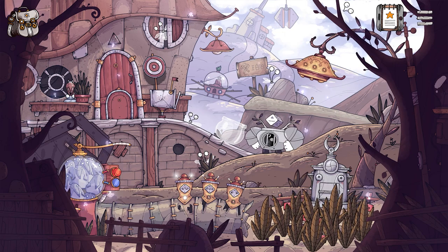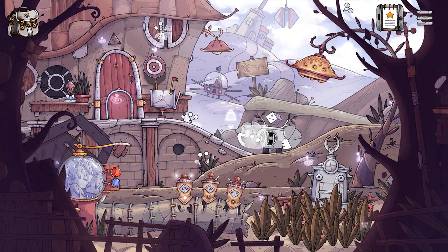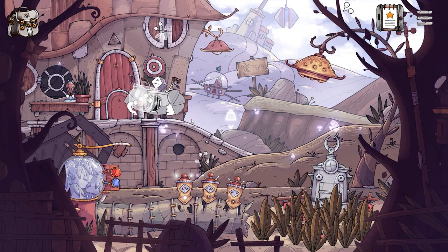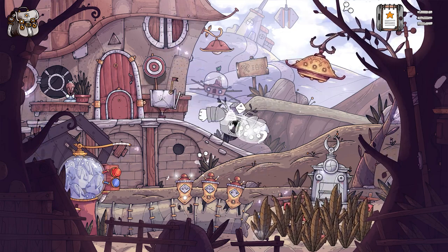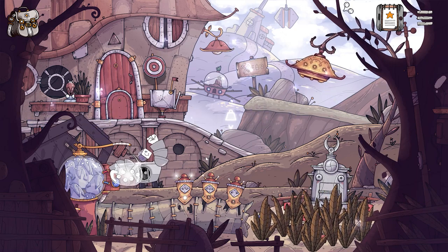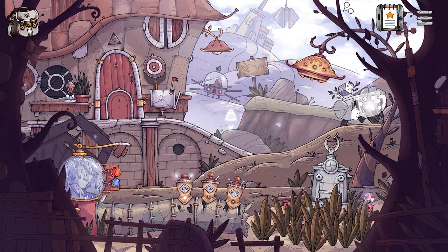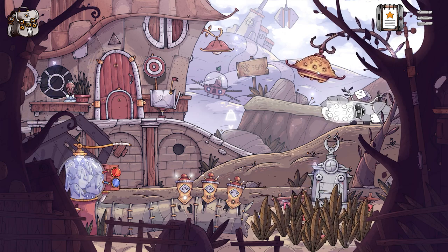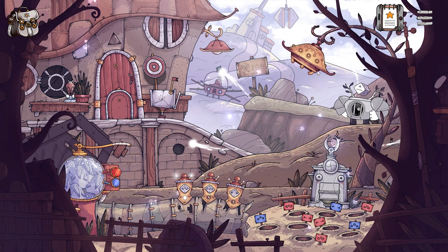By swapping to Cubis, we can pick up the glass pot. And then by interacting with the fireflies and standing in the right place, Cubis can catch the fireflies and place them in the pot. It looks like we need all five of them in total. And by moving across the environment, we can put Cubis in the correct position to catch the rest of them. That's all of the fireflies. Let's attach this to that lamp and see what happens. There we go — that's made things a little bit more visible for us.